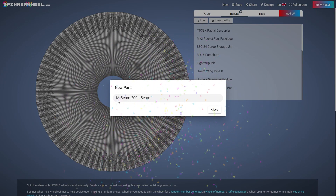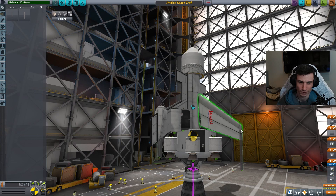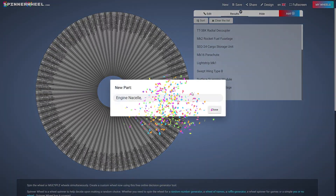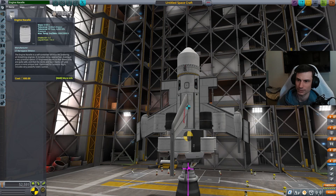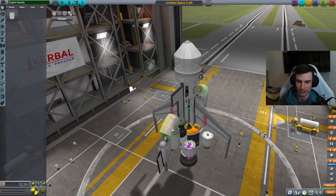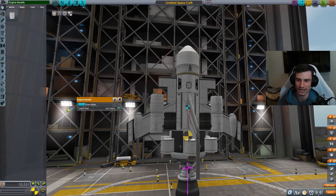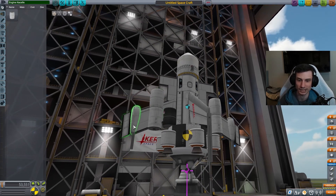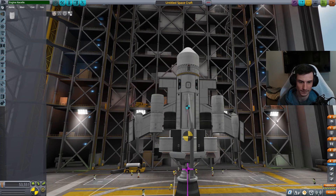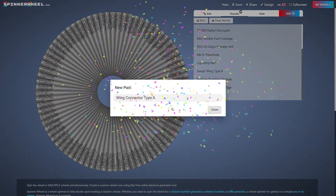Another I-beam - how many I-beams am I going to roll? Intake air - okay, I need that actually. Hell yeah! Now if we get a liquid fuel jet engine, we can throw it on the bottom here, so we have that going for us.